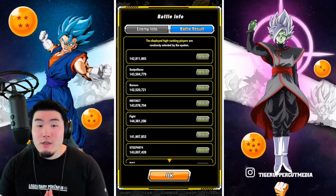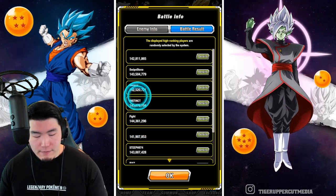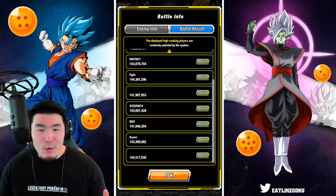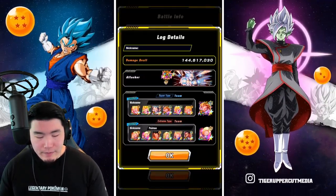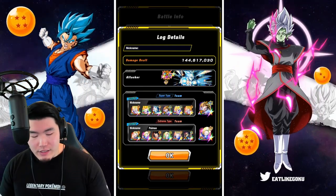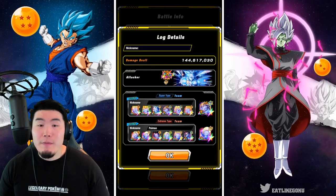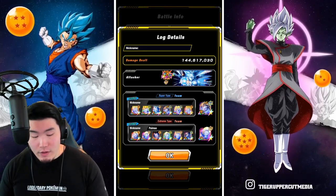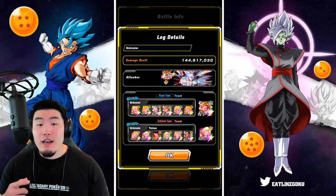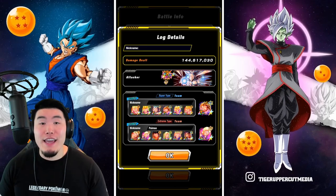Jumping over to the battle results to see some of the highest scores we have right now. What is the highest score we have here? It's probably either Fight or this guy with no name. Let's check out no name guy - he has 144 million points, which is very, very good. For the supporters, we have a team of all Gohans, and the connector is the AGL LR Gohan. For the extreme side, we have a team of mostly Android 18s with one STR 17, and also the LR 17, and 18, and the connector is the INT Android 18.